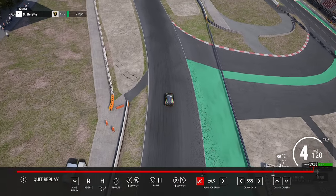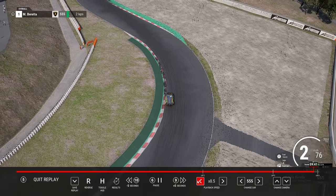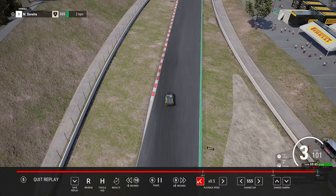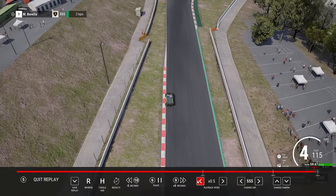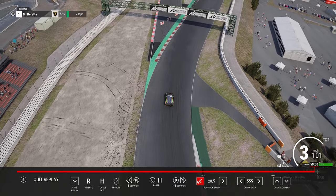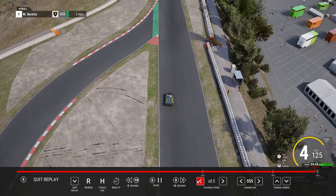We're going into turn four - similar exit as before, but I actually turned in a little bit sooner this time. Get on the throttle at maybe the same place but a little bit more aggressive on the turning. There's a little bit more curb on the exit as well. Through this corner I used to struggle with quite a lot. We broke slightly later and took a more aggressive line into the corner. Hit the apex, used a lot more of the outside curb. By this time I think I'm around 6 tenths up already.